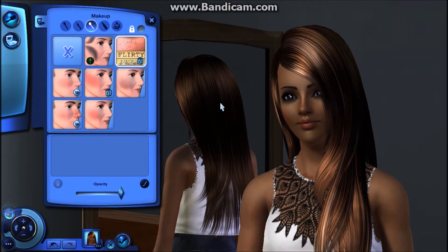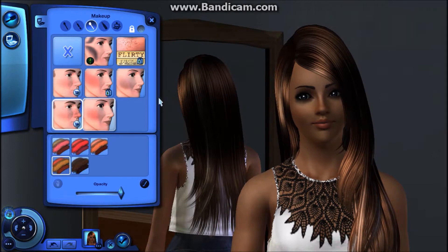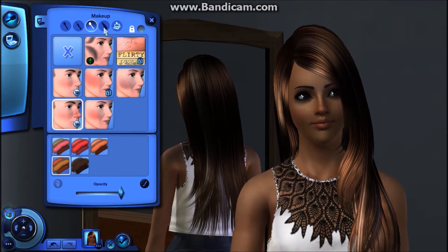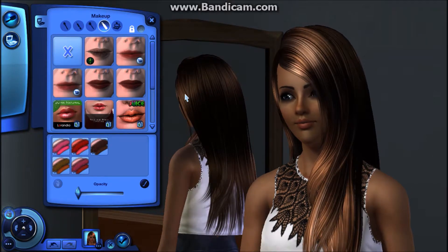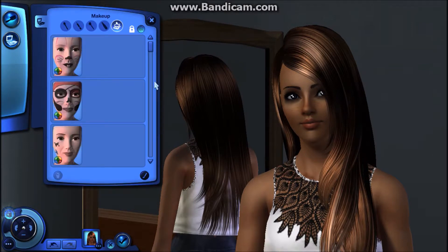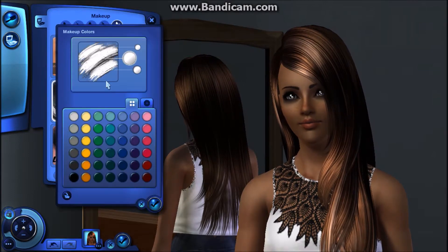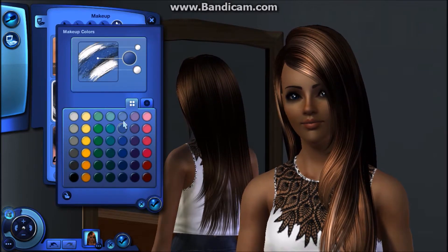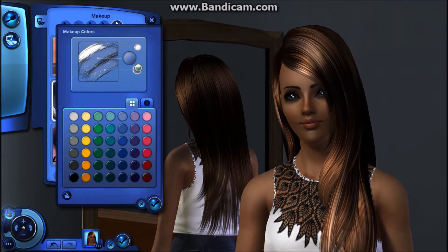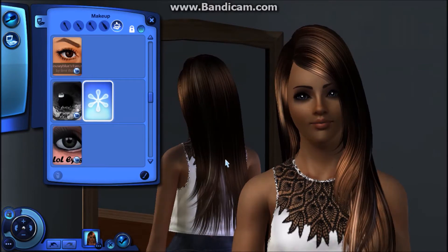I want her to try on these freckles that I got recently — I can't even see them actually, so maybe not. Just stick with the ones that you had. I think that's good, and for her makeup I think that's still good. Let me switch out her contacts really quick since I found my forever-in-love-with contacts. Make that blue, maybe a little bit lighter — yes, okay. That light blue — really pretty. I like her, I like it.